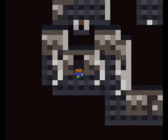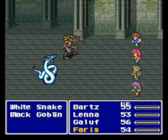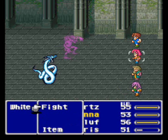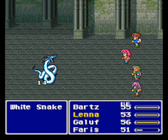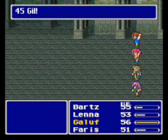Let's try this way then. We have Black Goblin and Whitesnake again — let's go kill them! Still pretty easy so far. Alright, Lennon, Galuf, and Ferris gained a level! What level's Ferris at? Everyone's at four? Good.